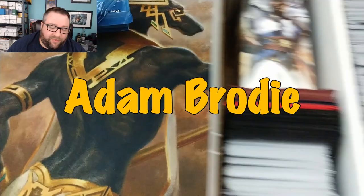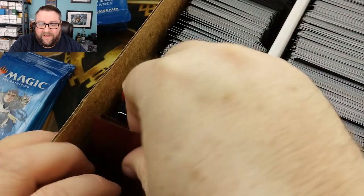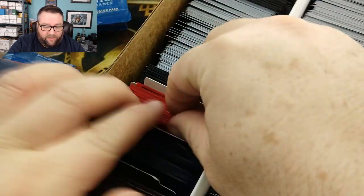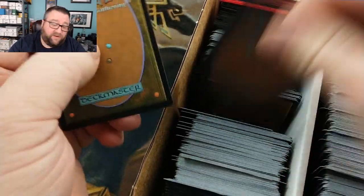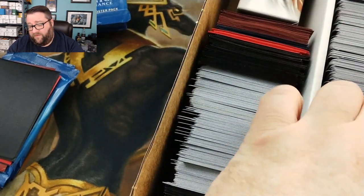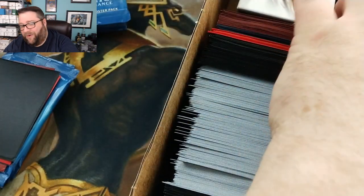Adam Brody, thank you very much sir for being a patron. He is getting four packs here. We're going to do the same thing for him. We got one rare, we got two, we got our common or uncommon, got ourselves a foil and a random foil basic. Adam here is getting all of this — about 20 bucks worth, I mean you're spending that almost on the four packs alone, plus he's helping out the channel.